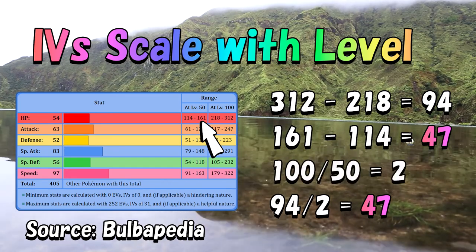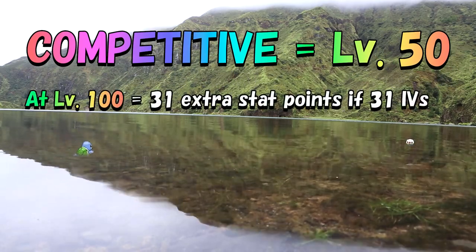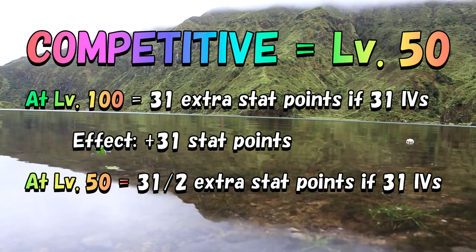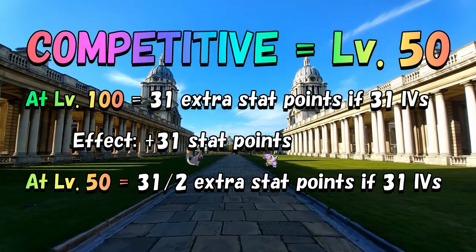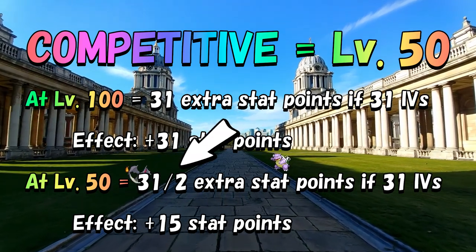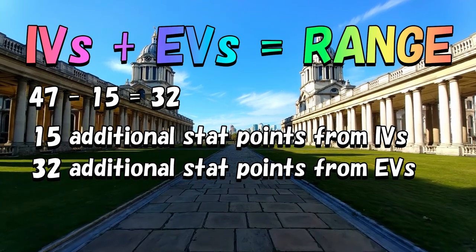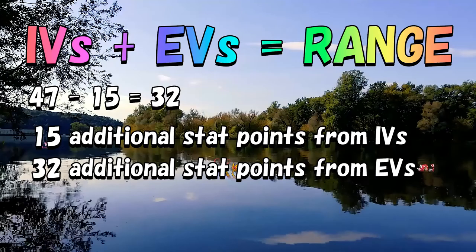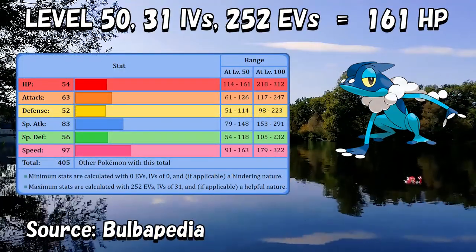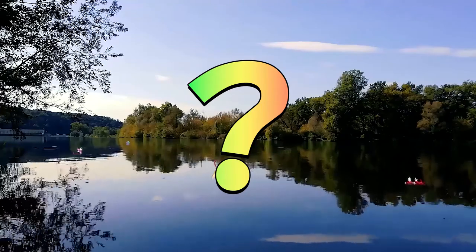Since competitive battles happen at level 50, let's take a closer look at how IVs impact the stats at this level. The maximum IV for a Pokemon stat is 31, resulting in 31 extra stat points at level 100. At level 50, however, this effect is cut in half, so 31 IVs in HP gives only 15.5 additional HP stat points. You can't have a half stat point, so the number is rounded down to 15. If we subtract 15 from 47, we get 32 remaining additional stat points from EVs. A level 50 Frogadier with 31 IVs and 252 EVs will have 161 HP.